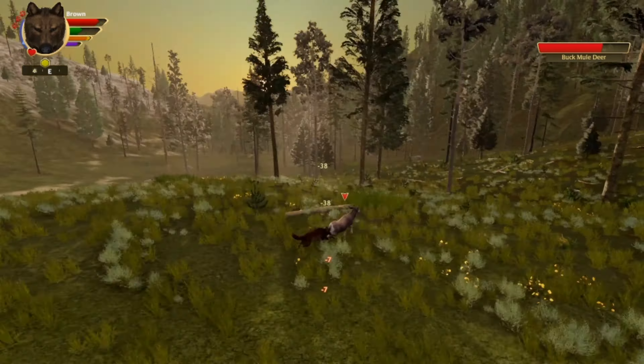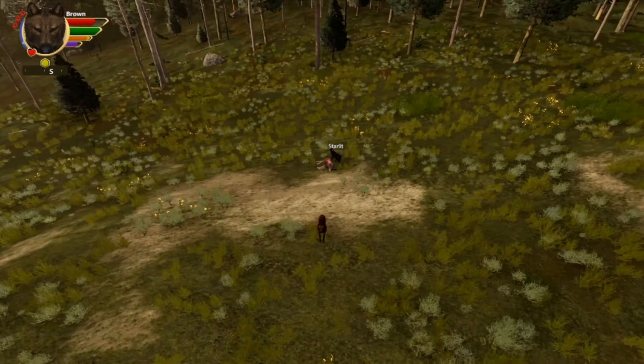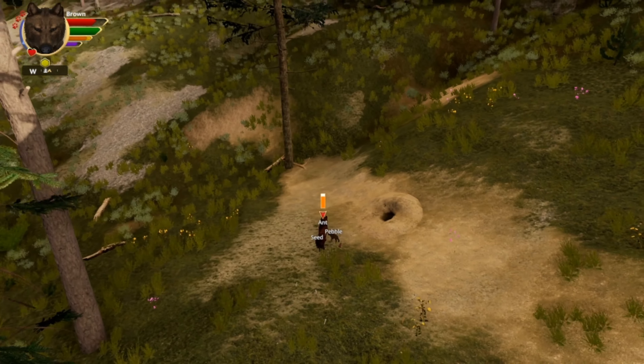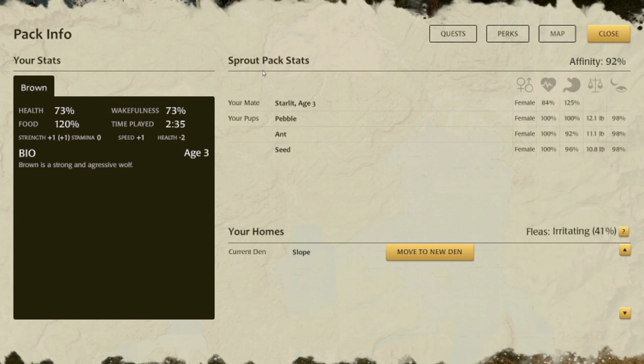We're at the border now, hunting a buck mule deer. We got it and we're back home. I was kind of worried because that mule deer was pretty close to home. Brown's bio says he's a strong and aggressive wolf — not wrong. He is a little bit more aggressive, which is why he didn't follow Sprout Pack law 100 percent. But it's fine.